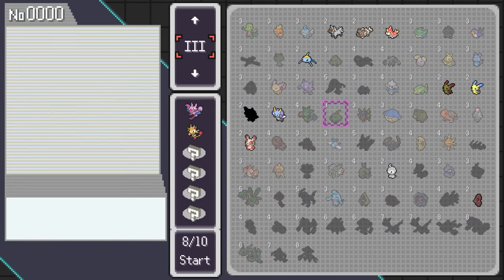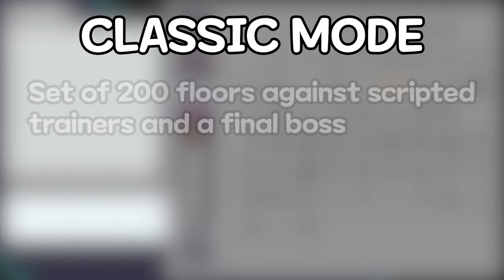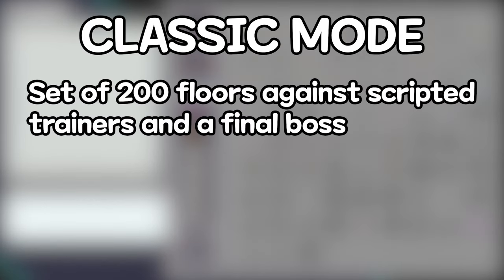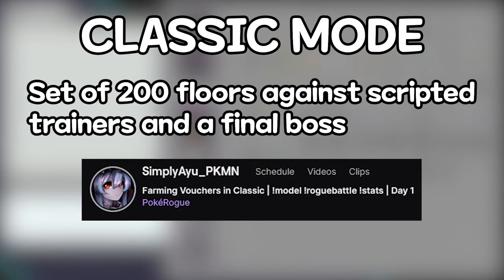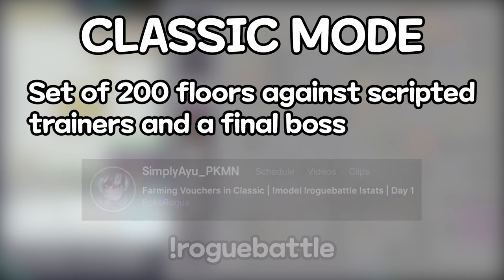Let's start with the different modes. The classic mode is a set of 200 floors with scripted battles along the way. You will have to fight against your rival, gym leaders, and the Pokémon League. If you are interested in knowing which floor does what, you can go in my Twitch chat and type !rog battle — the reason I don't show them here is because those are spoilers.